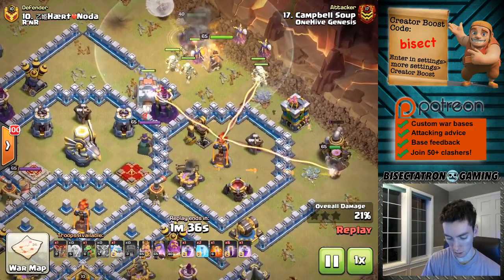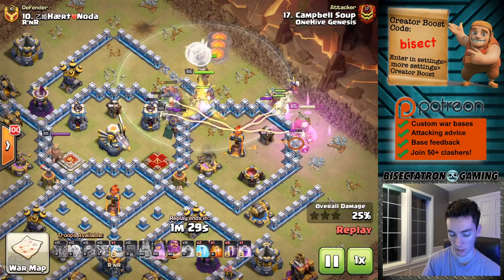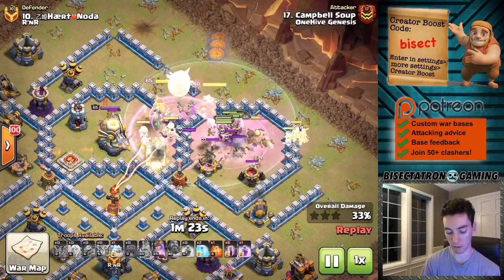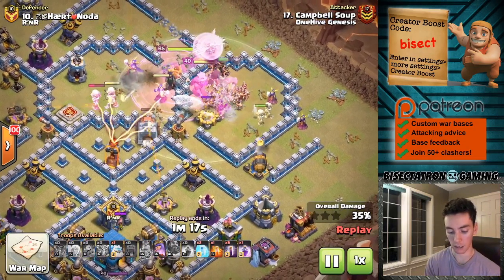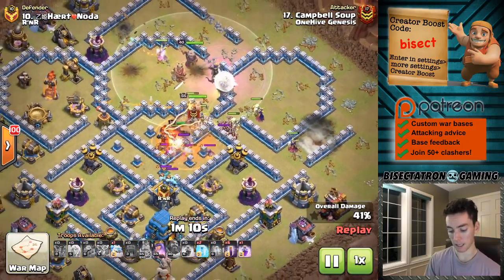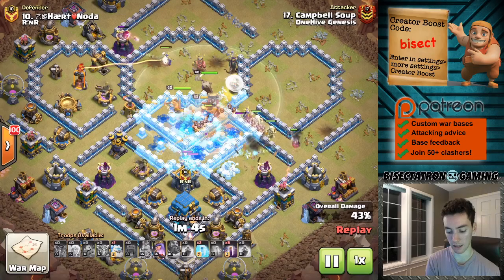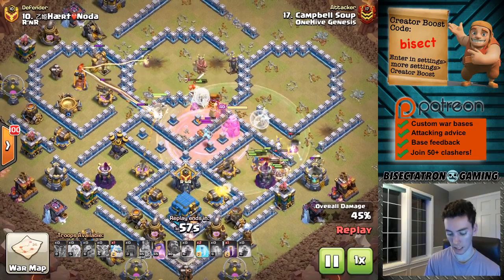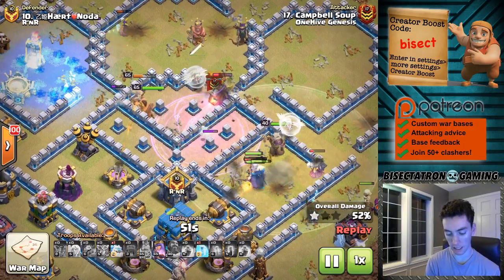Looks like they made the skeletons a little bit smaller — they're supposed to be like, quote-unquote, big boys, which is kind of a weird term for the skeleton units that the Super Witches spawn, but I guess it makes them a little easier to fit into the interface if they're a smaller-sized troop. Just an observation though — I think they have the same hit points, they just happen to be smaller visually. As always, these Super Witches are so hard to kill. They have so many hit points, and then they spawn these other troop units that also have quite a few hit points in their own right. Once again, we have some Super Minions doing work in the CC, but not going to be enough to really make a dent.